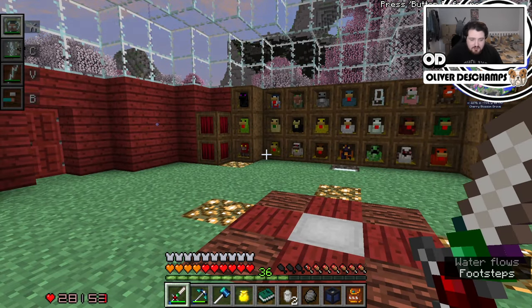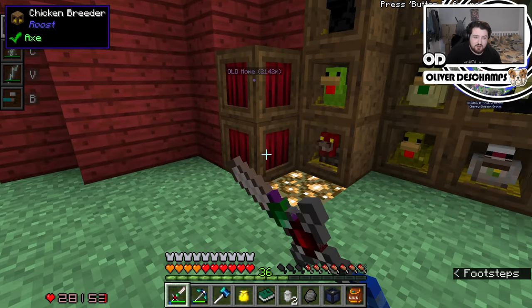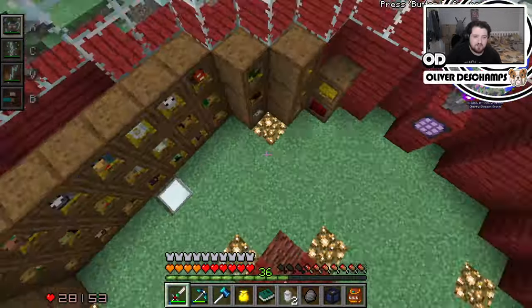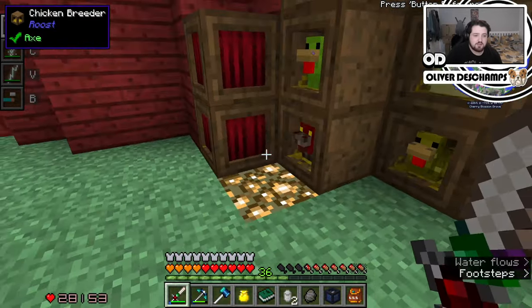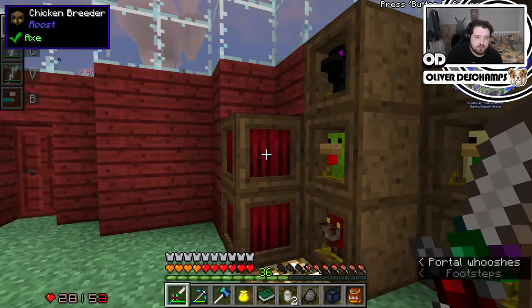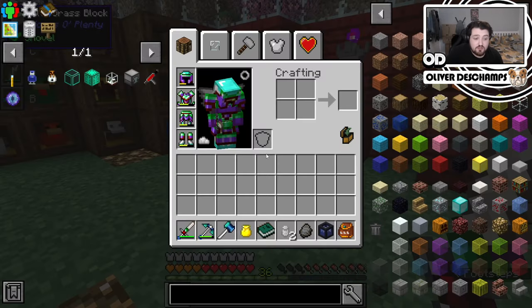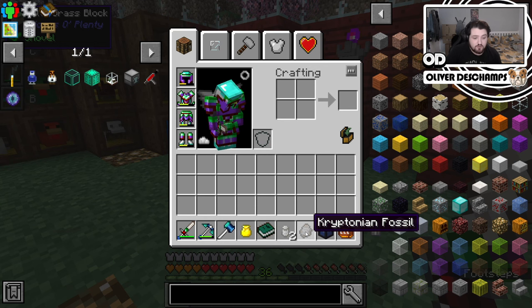But exciting things happened. I was flying around the world, I think just flexing if I'm honest — the fact that we have creative flight now. And I also had to give these time to breed anyway. But like last time when we found some kryptonite, I mined it and I got a Kryptonian fossil.